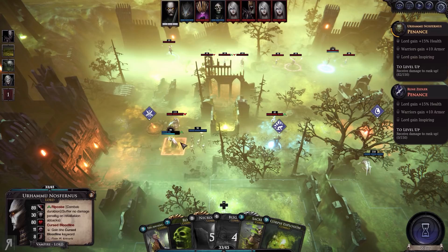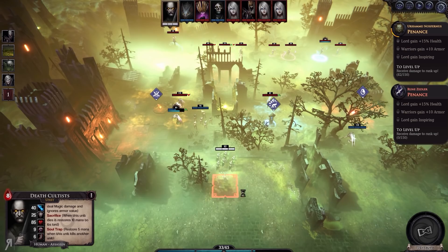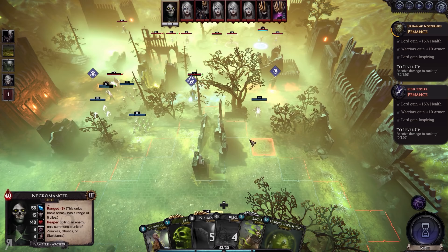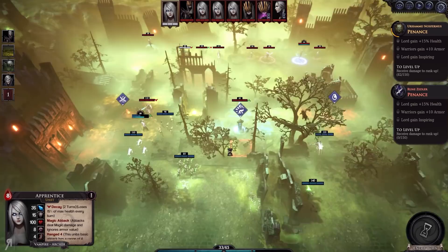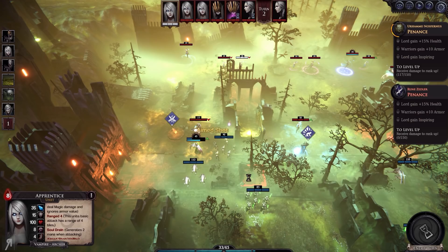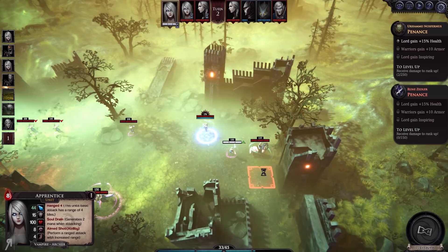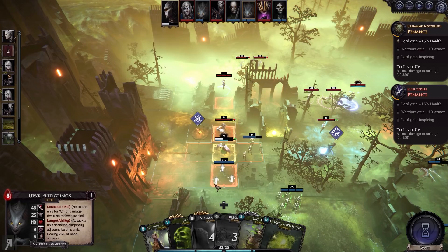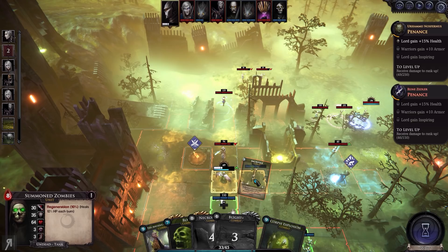That's a very bad amount of damage we took. Let's move everyone nearby to our Lord as best we can. The necromancer is actually a pretty strong unit. Lord has gained 15% health — that's good. We've done a lot of damage to them. So I'm going to use Sacrifice on the zombies to gain some health back, and then use Ancient One's Will to murder this cavalry unit.